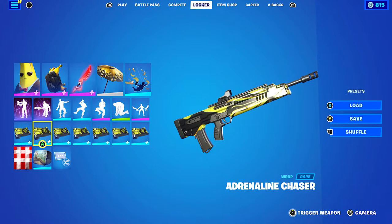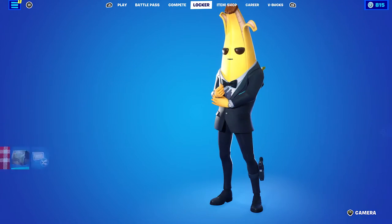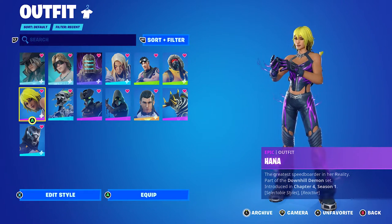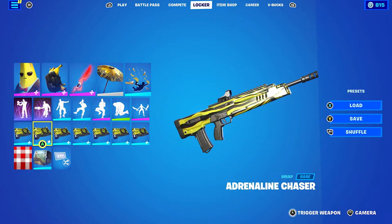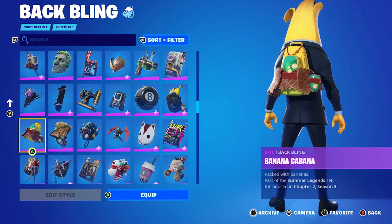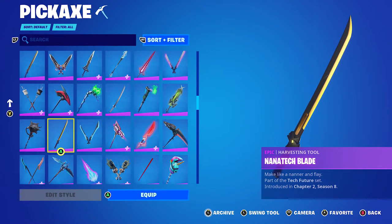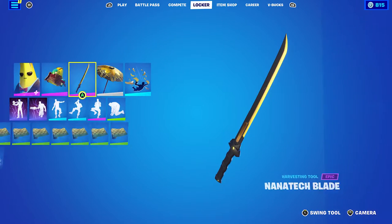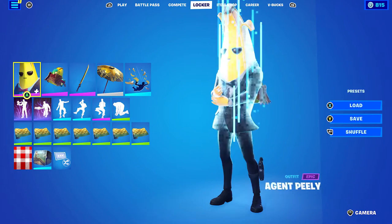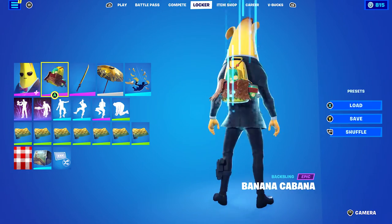The Adrenaline Chaser wrap is pretty cool — using it for the yellow and black. It just came out this season and is part of the Downhill Demon set. The next shadow combo uses the Barna Cabana back bling from the Summer Legends set — if you picked up the Summer Legends pack with Summer Peely, this will be his back bling. Pickaxe is the Anotech Blade from the Tech Future set, used for the black and yellow. The wrap is Pineapple — yellow themed and it goes nicely with the green on the back bling.